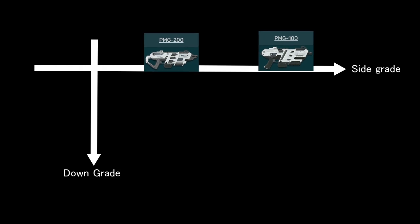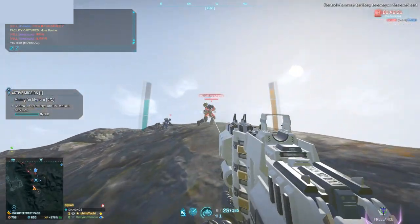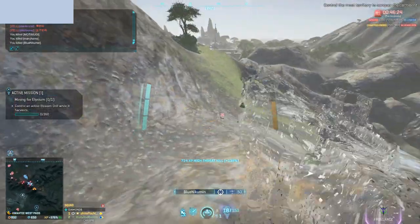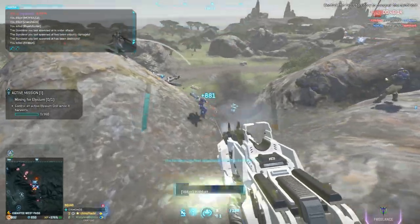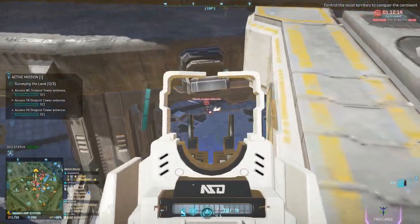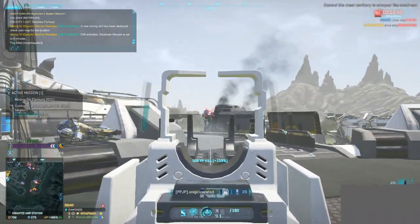So these two weapons I explained were somewhat like existing weapons on other factions, and whether it is a sidegrade or a downgrade, I will visually imply it and leave it up to your discretion. But unlike these two cheaply copied weapons, the PMG-3XB is a completely unique weapon — it is a 3-round burst SMG. And as SMGs are generally CQC brute-force weapons, you might think it's just another industrial waste. But it actually is good. With its burst-fire nature, you can kill targets at ranges where other SMGs would struggle.